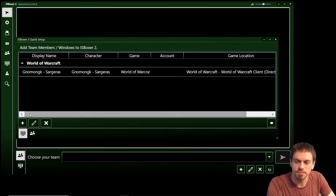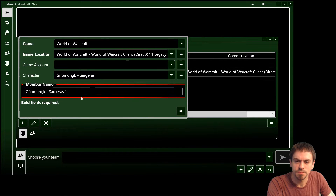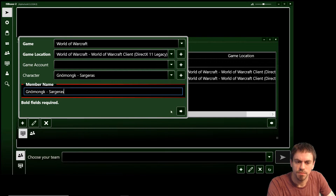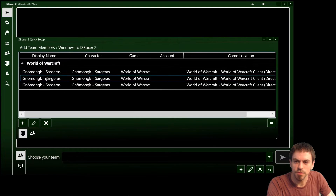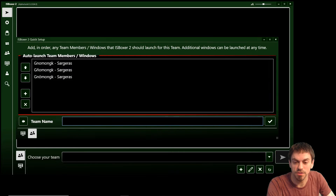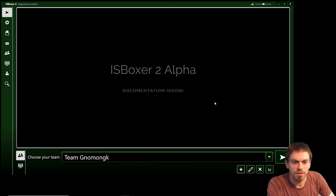There's the first character, number two, and number three. So I've got my three characters added. I go to the next step, add the team name here, click OK, and now I have a very bare-bones multiboxing team.